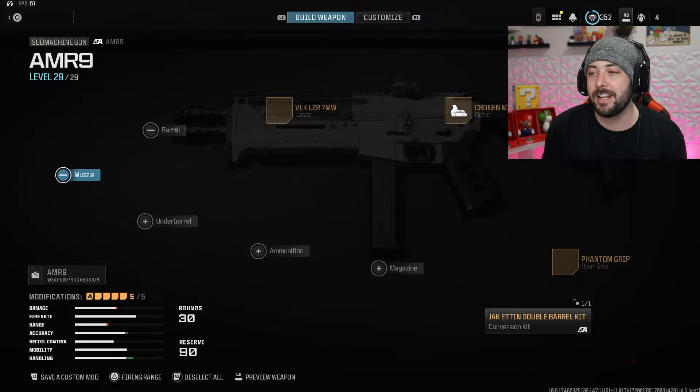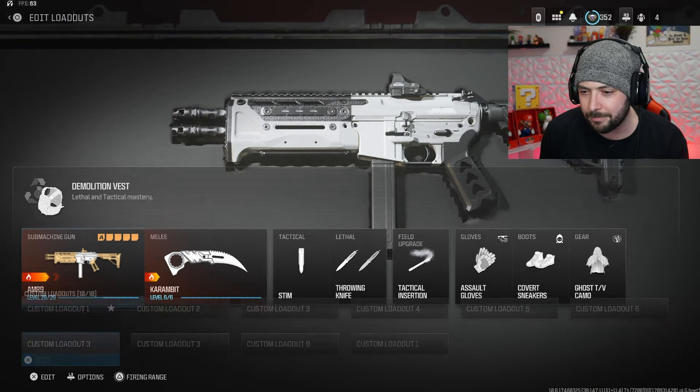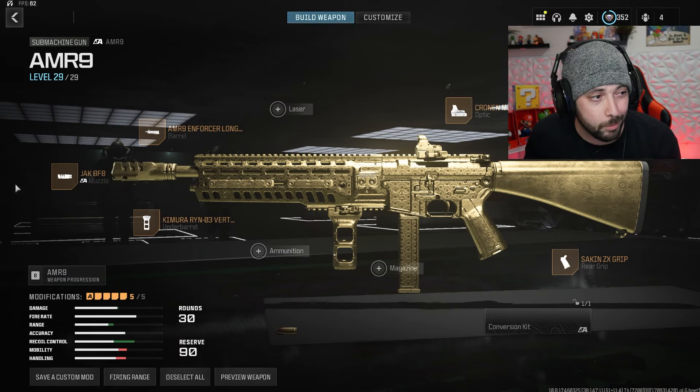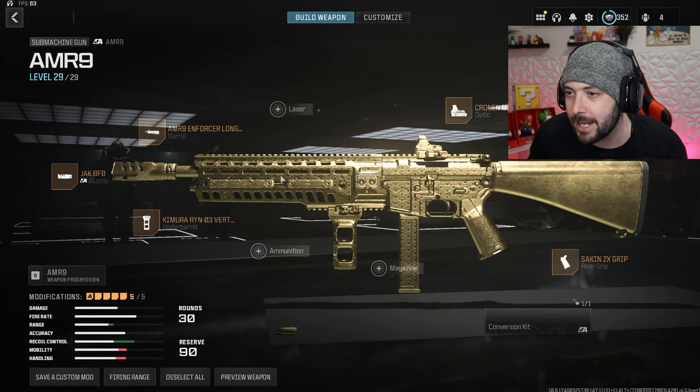Let's move on to another weapon — my AMR-9. My AMR-9 class right here is actually not the one I recently made — I have a lot of AMR-9 classes, and this one right here is actually my favorite one. I'll move my face one more time. This is weapon number three — go ahead and take a screenshot.